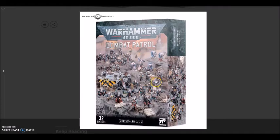It is the Genestealer Cult one. What can I say? This is a fantastic box — GW, you've done well with this box. It is £85. You have two troop choices: your Hybrids and your Aberrants. You have the Goliath Rock Crusher, and you have your Magus. The total retail value is £157.50 — what a bargain. A saving of £72.50.